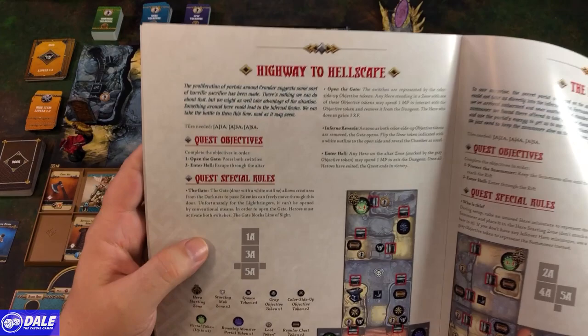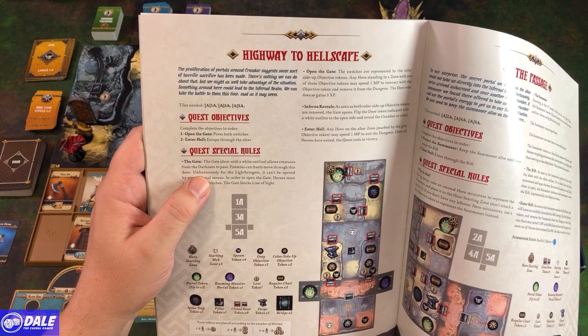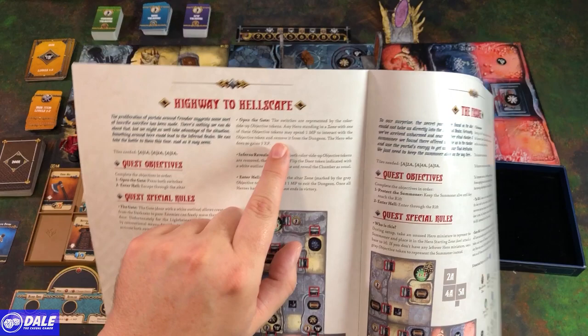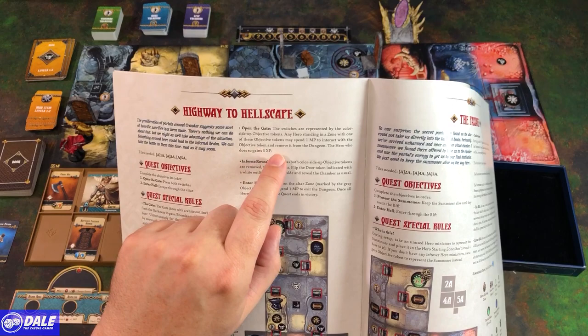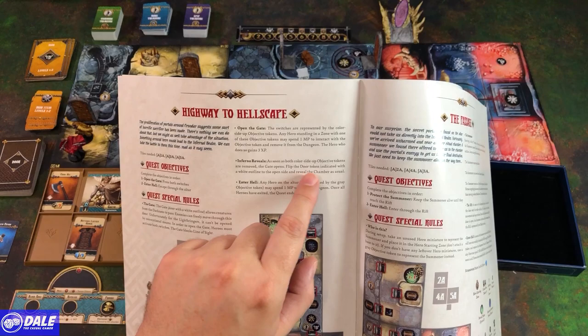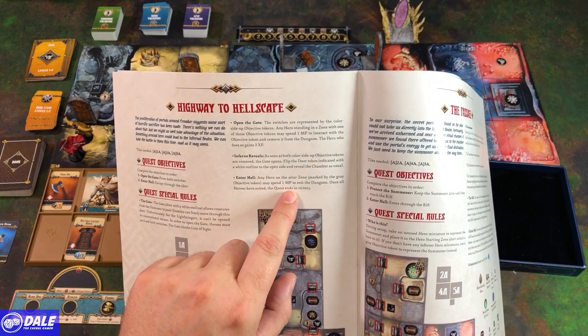The special rules: the gate — the door with the white outline — allows creatures from the darkness to pass. Enemies can freely move through this door, but unfortunately for the Lightbringers it can't be opened by conventional means. Heroes must activate both switches to open the gate, and the gate blocks line of sight. Switches are represented by color-side-up objective tokens. Any hero in a zone with one may spend a movement point to interact with the token, remove it, and gain 3 XP. Once both tokens are removed, the gate opens — flip the door token and reveal the chamber. Any hero in the altar zone may spend a movement point to exit the dungeon for victory.